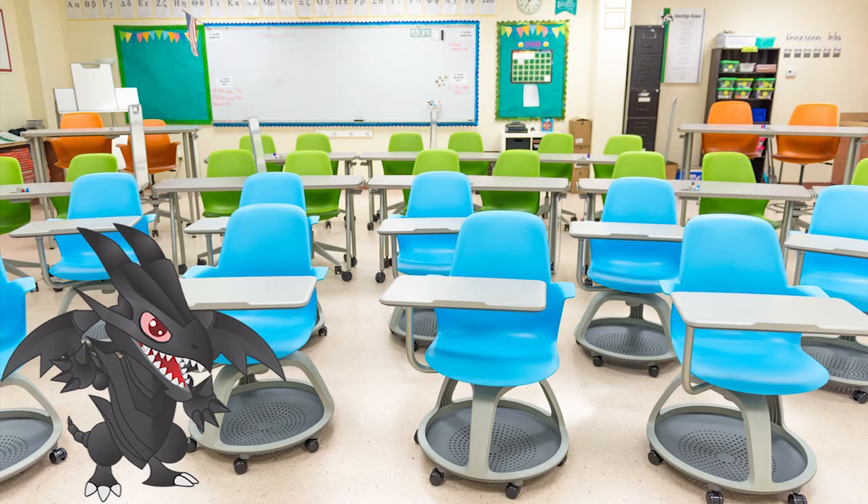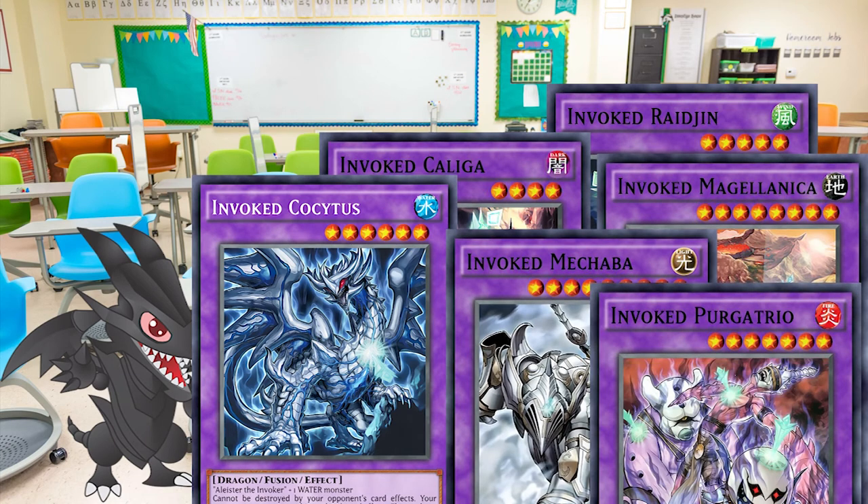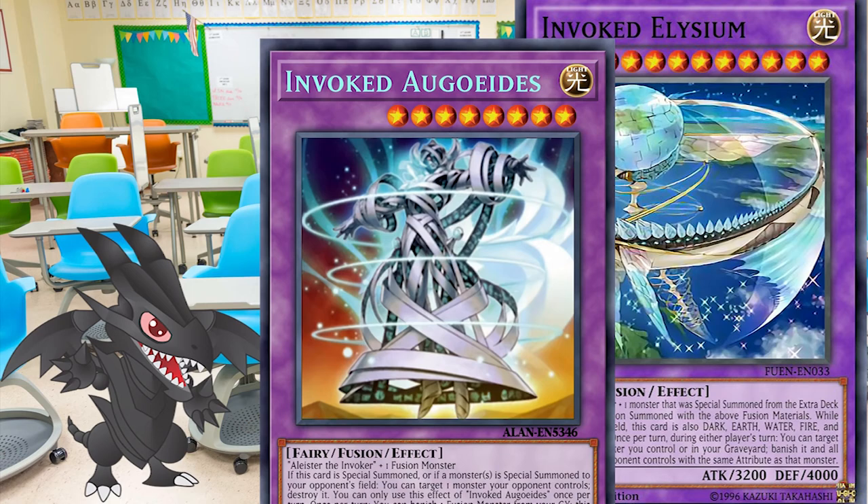Now let's talk briefly about how the engine works. The entirety of the Invoked archetype focuses on fusion summons of various monsters. The most basic fusions require Aleister the Invoker plus a monster of the corresponding attribute — those are the ones most commonly used. The other two monsters, whose usage is limited, require an Invoked monster and a monster special summoned from the extra deck, or Aleister the Invoker and a fusion monster.